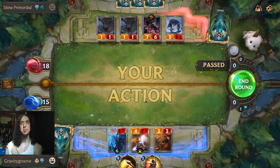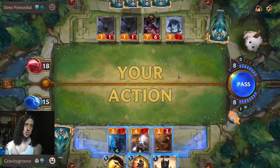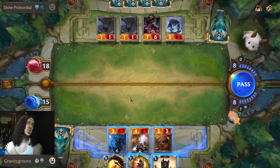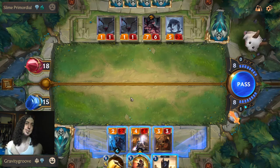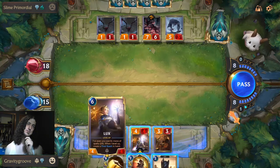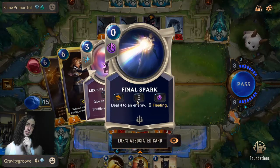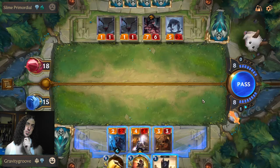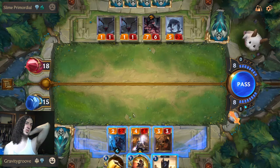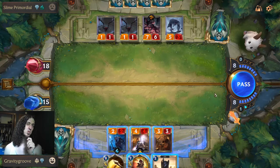We were just basically getting counterspelled out of this game. They got instants for millions of years and we were getting completely savaged by it. We put Lux up attacking, put everything — these two attacking — we can Judgment in combat to wipe this out, trade one of these.